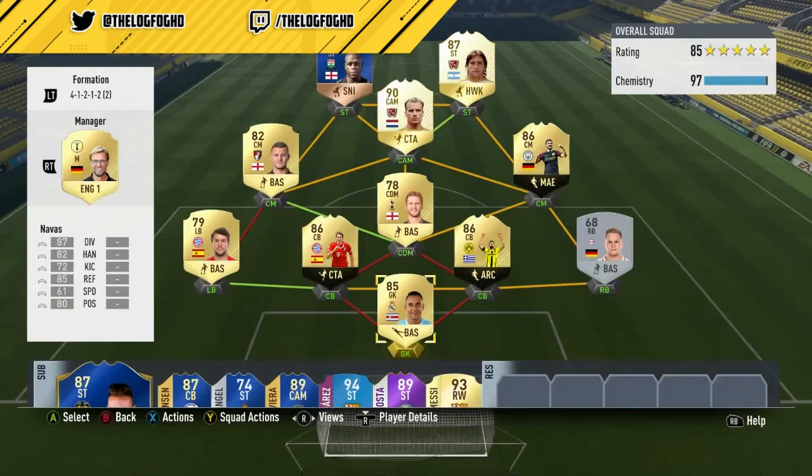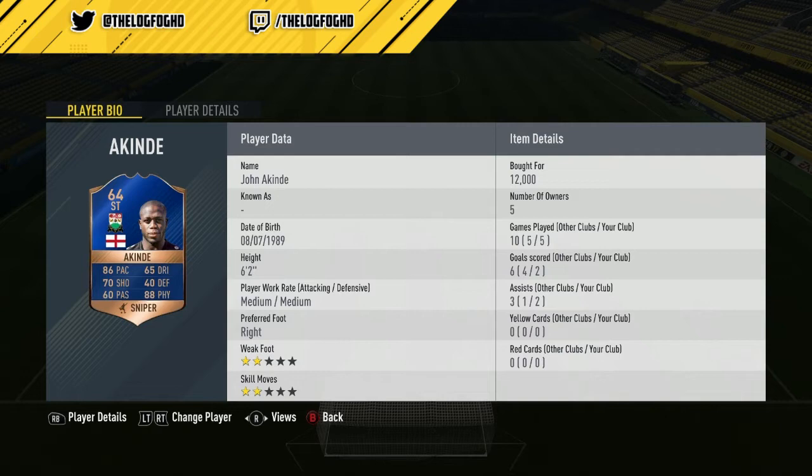Hi guys, welcome back to another FIFA 17 player review. Today we're reviewing the 64-rated English Team of the Season striker, John Akinde. He cost me 12,000 coins in the 5 games I played with him, scoring 2 goals and getting 2 assists. He has a medium/medium work rate along with a 2-star weak foot and 2-star skill moves. Let's get into his in-game stats and highlights.